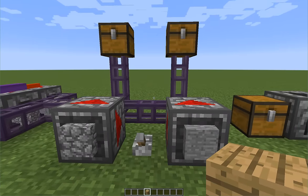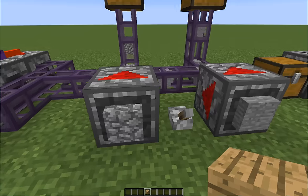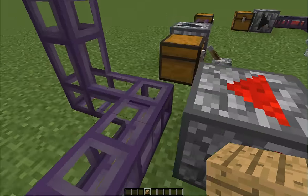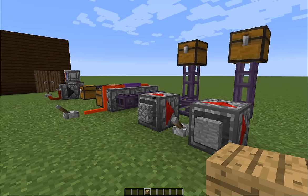As we can see, cobblestone and smooth stone is being extracted. Cobblestone goes into this chest as it's prioritized by this shifter, while smooth stone goes into this chest. Of course, we wouldn't really need a shifter here. So this is all you need to know about how the system works.